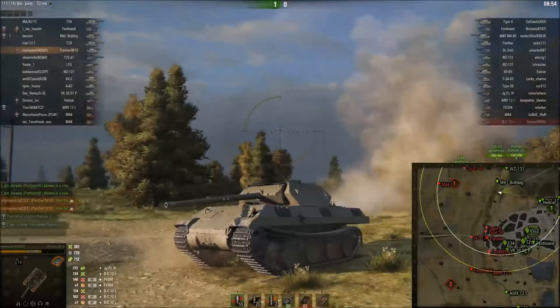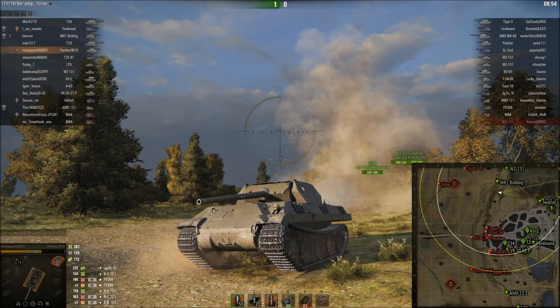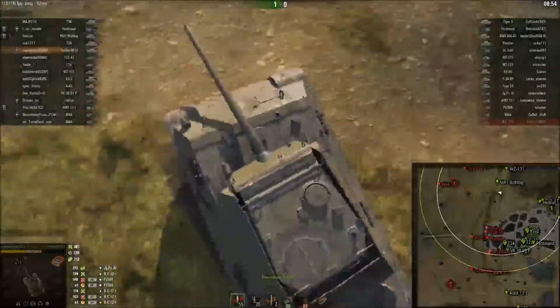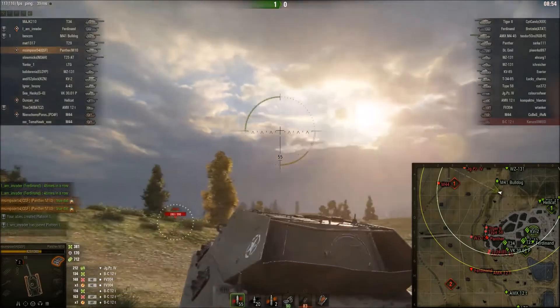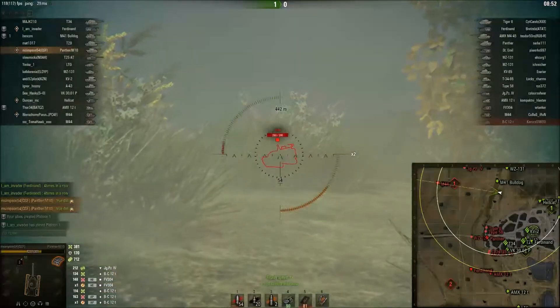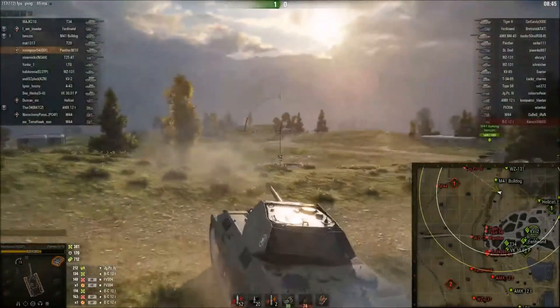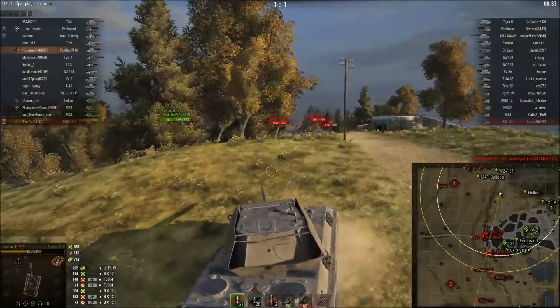In-game, those panels count as spaced armour. So if you angle this thing, especially when you're against lower tier tanks, it can bounce quite a lot of rounds. And if things fire HEAT rounds at you — like the Panzer IV H or the M4 Sherman — they've got next to no chance of going through. I think the only parts without spaced armour are the lower sides and the rear. Other than that, it's pretty much all covered. Even at just 5mm, that's enough to trigger HEAT warheads and cause them to lose a massive amount of penetration before hitting your tank.